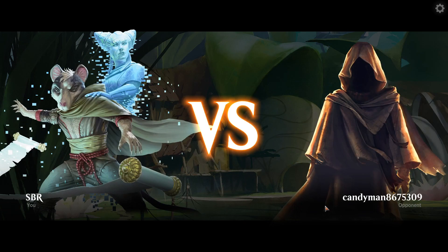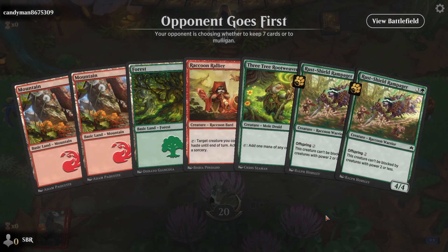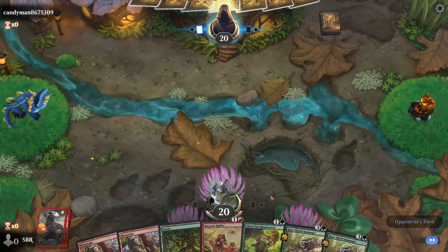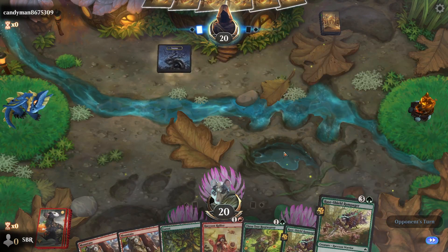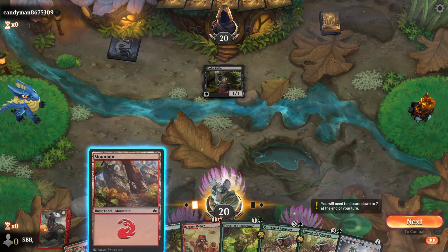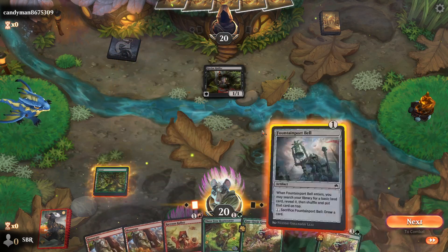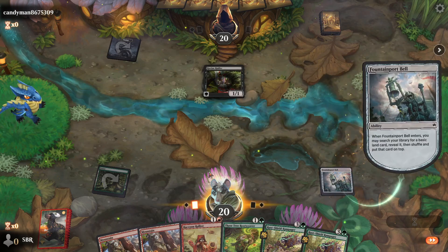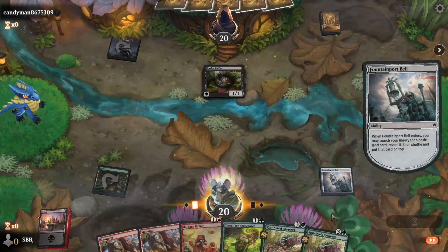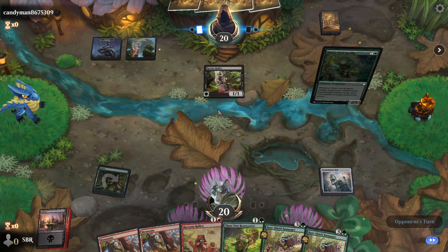Oh no, it's the Candyman — don't say his name two more times. Seems like a hand. I went through all this trouble to build this really cool splashing-all-the-colors deck, and I'm just a red-green. There we go, perfect. Let's play the bell and go get a black. Now you've convinced your opponent that you're Squirrels.